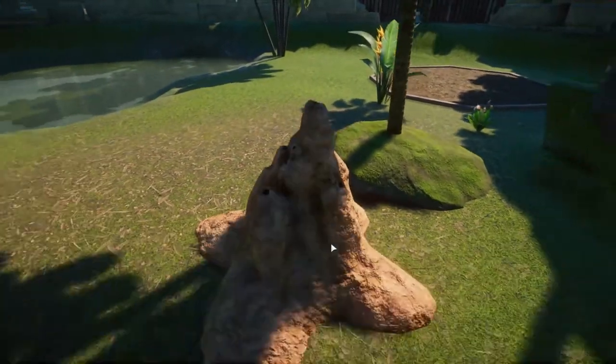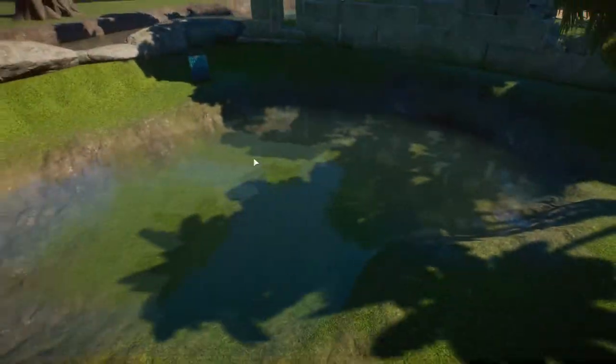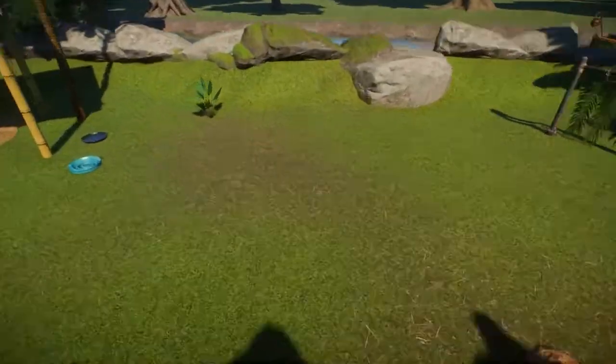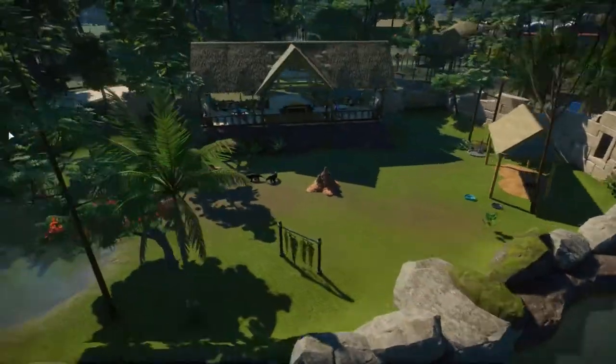Here is one of the termite mounds for the anteaters. They have a forage box, some water to swim in, more enrichment items, and this little hut for their shelter area.